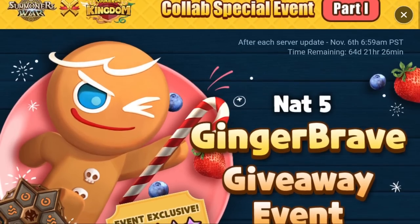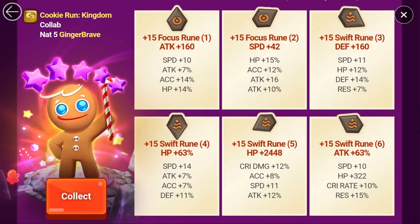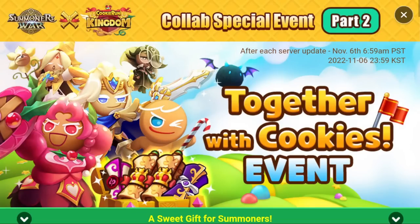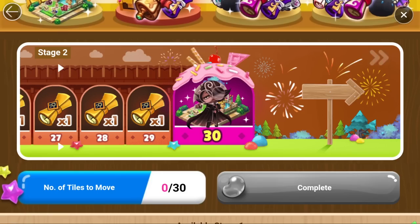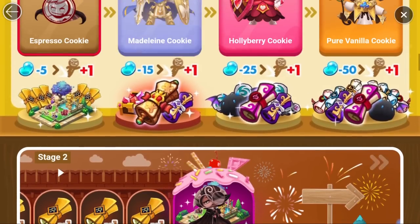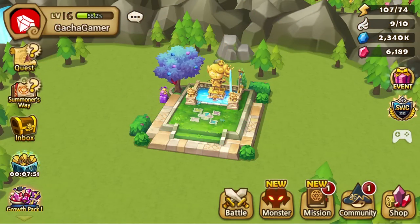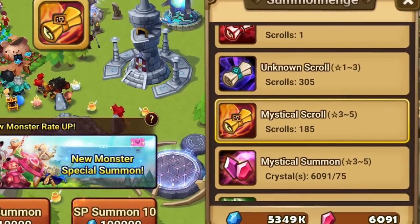What can you do with the jellybeans? There are two separate events happening right now. The first is extremely good for beginners — you'll get the collab-exclusive Ginger Brave just by playing the game, and he comes with his own set of runes completely maxed out, making him super powerful for beginners. The second event lets you spend jellybeans using different cookies to advance stages. I'm on the first stage with Espresso Cookie, taking steps for 5 jellybeans each. With 760 jellybeans collected, I can easily complete the whole first stage and claim tons of scrolls plus a collab-exclusive building.